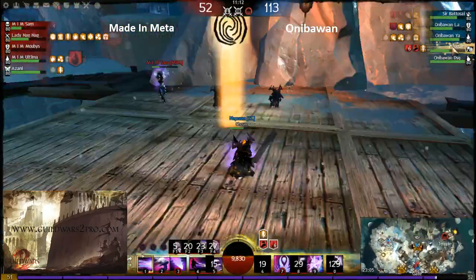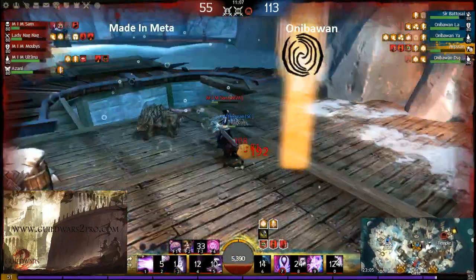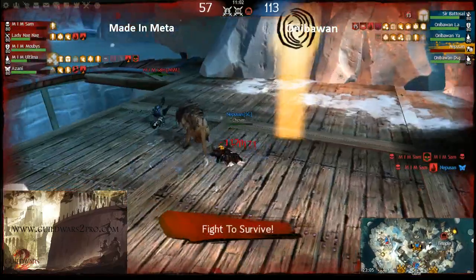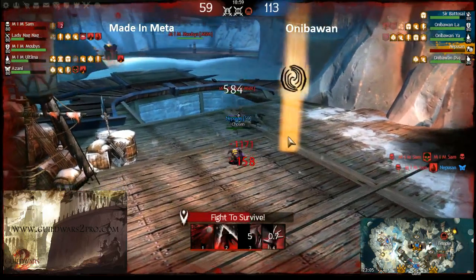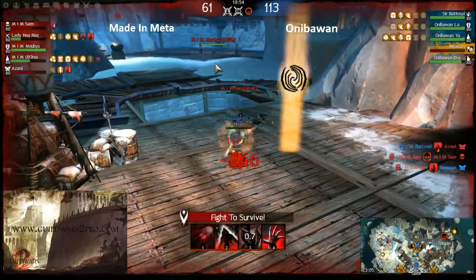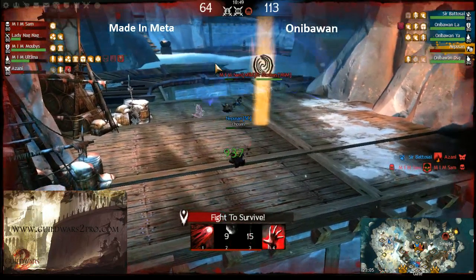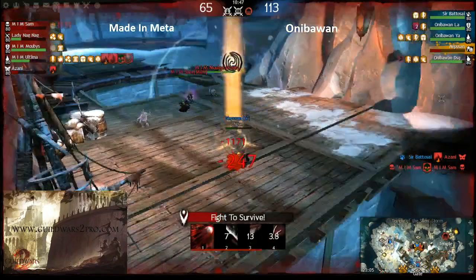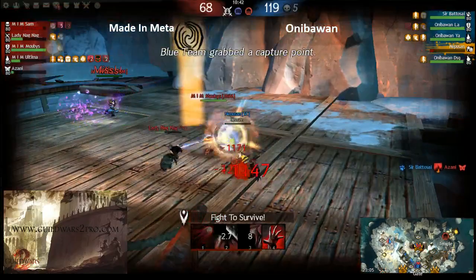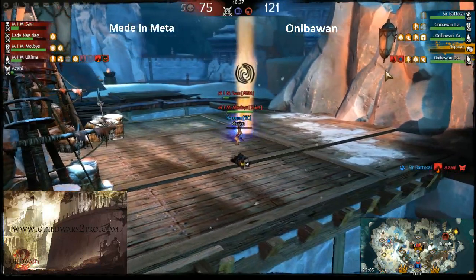There's some clutch on the top buff. Nepo-san and Meme-sam are fighting — both in downstate. Nepo-san got rockdog but Mobe will probably run to the Necromancer and raise his mate. They'll get the top buff for sure. The thief is coming to help too — really good team play here. Meta Meta got the top buff.